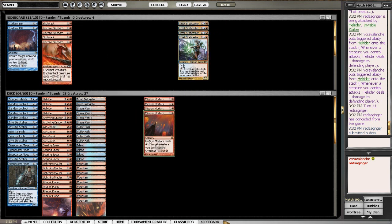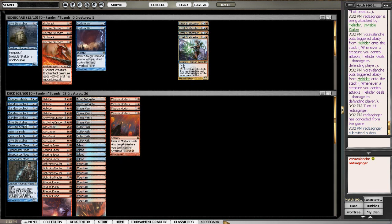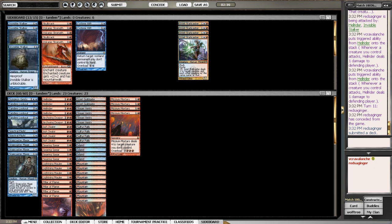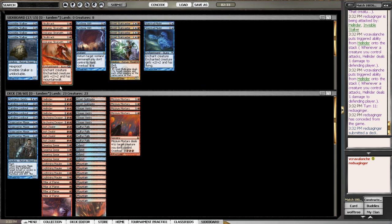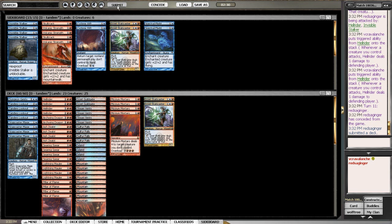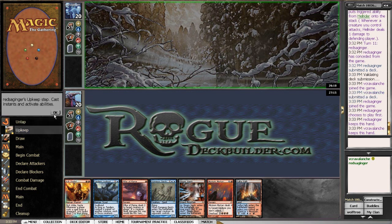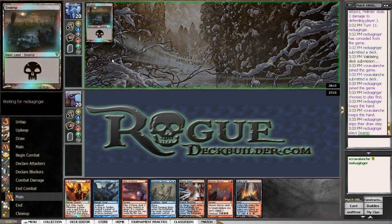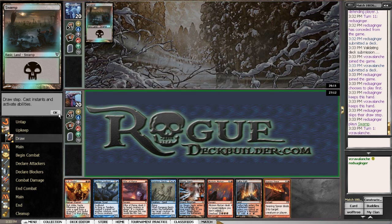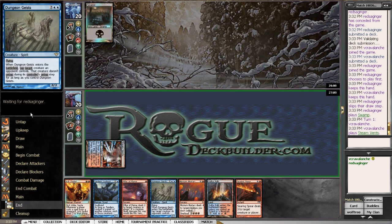Sideboarding: static casters don't come in, mizzium mortars definitely come in to kill vampire nighthawks, volcanic strength doesn't come in, skull crack doesn't come in, cyclonic rift doesn't come in. Not sure about invisible stalkers with his removal, but spectral flights come out. Bringing in two static casters. This is an acceptable hand — we have pillar flame for shenanigans and action with ash zealot and mizzium mortars. Not going to mull this.